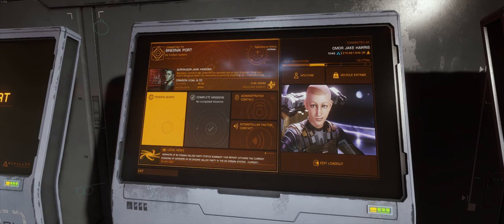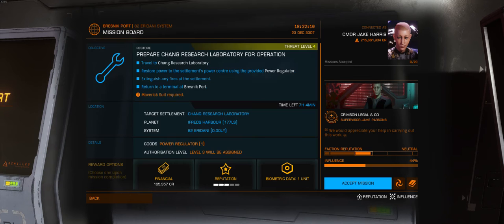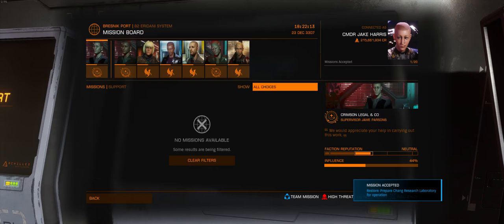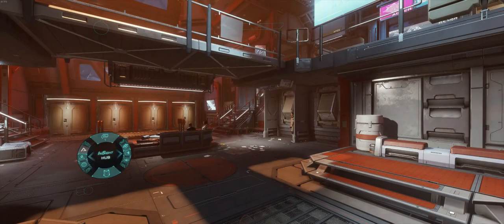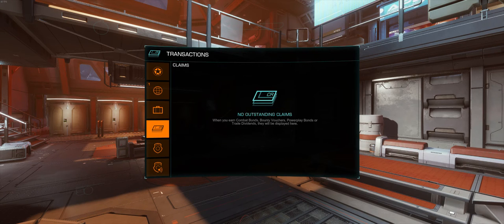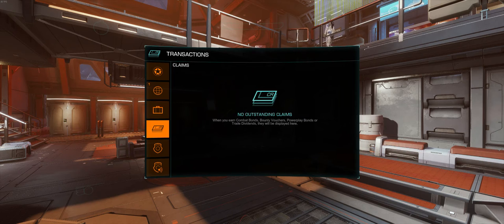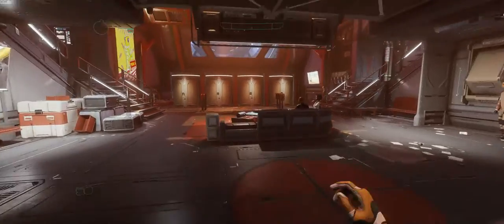Here's the mission. I'm in the 82 Eridani system, which is a totally different system than I've done any of this testing before, just to make sure it's not a system issue. At Bresnik Port, here's the mission board - they do have a support mission. I'll go ahead and grab this first one and accept. No outstanding fines, no outstanding bounties. As far as my transactions panel is concerned while I'm on foot, I am clear of all legal obligations.